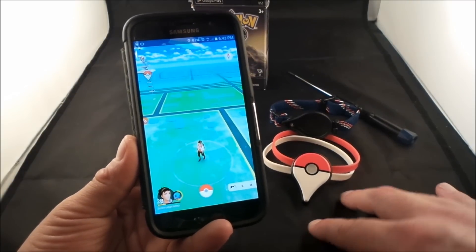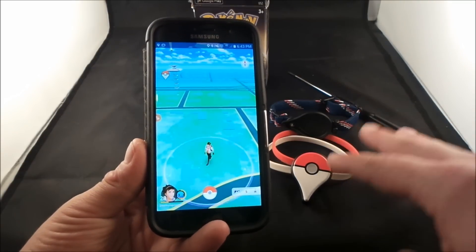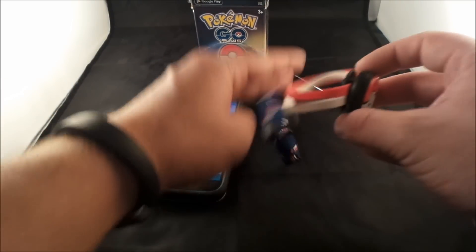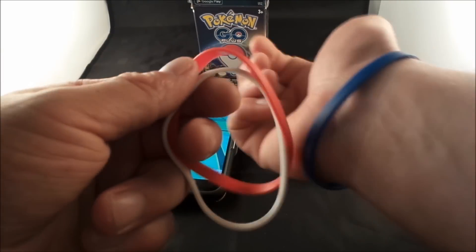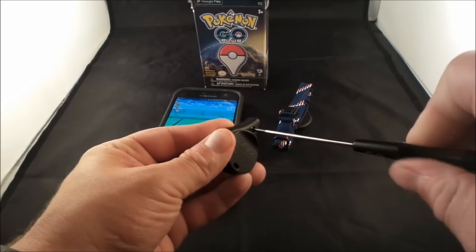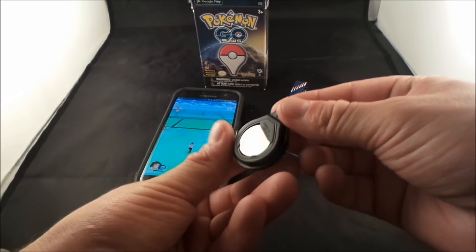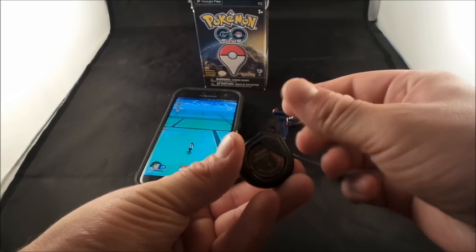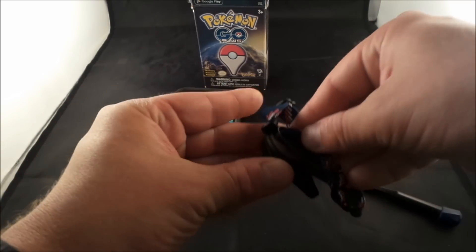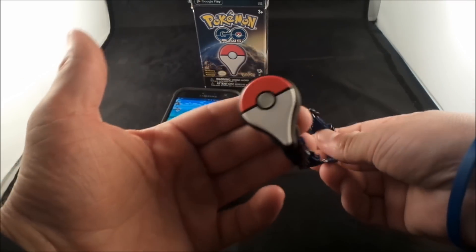So the accessory is bad at catching pokemon. Now let's look at the physical device itself. This is just a small rubber piece I wear daily — it matches my red, white, and blue style. You have to remove a tiny screw with a small screwdriver to open it and install the band. It does not come pre-installed with the band. The battery inside is a CR2032. To attach the strap you move the little clip, latch it in, and screw it back — then you're good to wear it on your wrist.